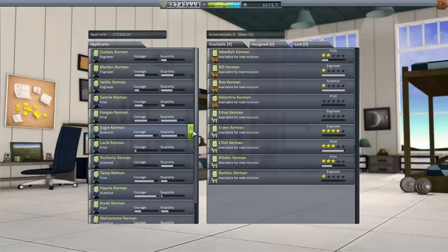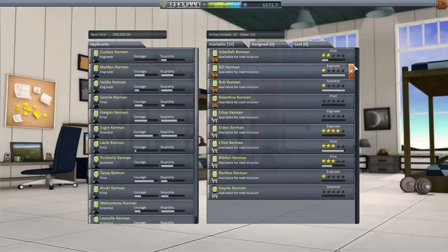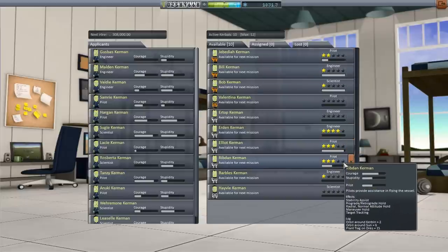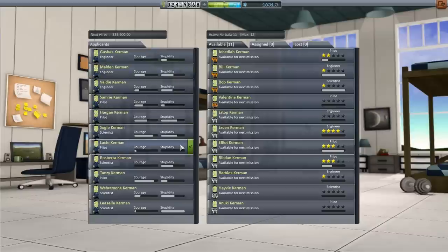Sugi Kerman is the first likely scientist candidate, but they're high-stupidity. Hevy Kerman seems like high courage, low stability - sounds good. So we've got one more scientist. Just to even out the pilots and engineers, I want one more pilot and then maybe another scientist after that. Looking at Samri Kerman, Lacey Kerman - really low instability, not very courageous. Tansy Kerman, Anuki Kerman - I like Anuki Kerman. This is bad pickings for scientists; let's wait until we get a new stock.